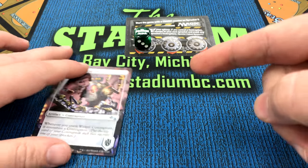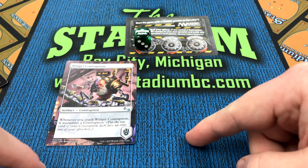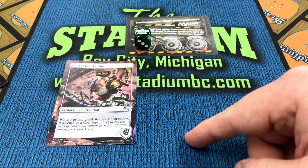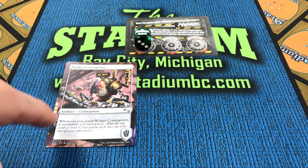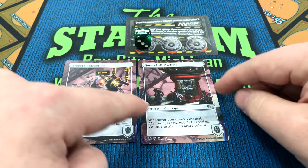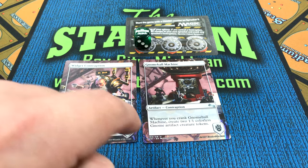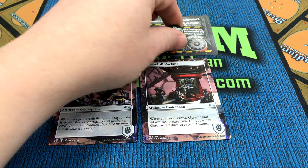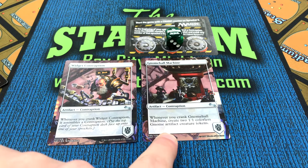So that ability goes on the stack. If I had more contraptions on sprocket number one, those abilities could also go on the stack if I chose. In this case, he lets me put one out and I'll put it on number two. During my next turn, at the beginning of my next upkeep, I would move to sprocket two, then I could do whatever was on sprocket number two.